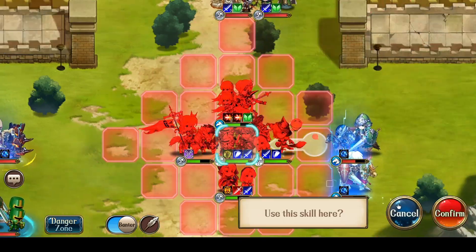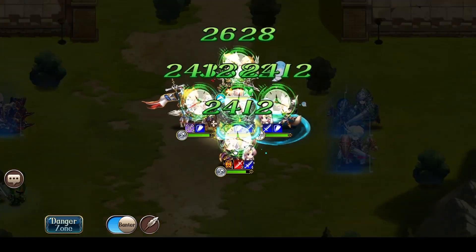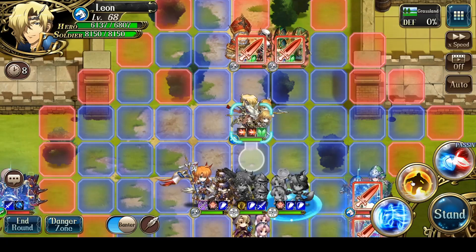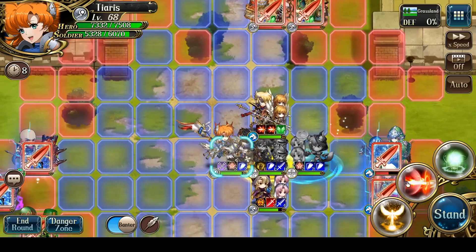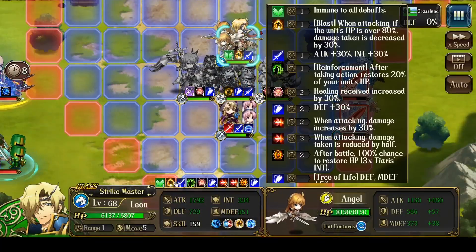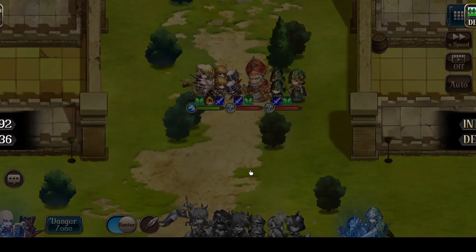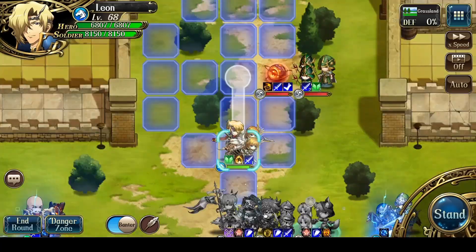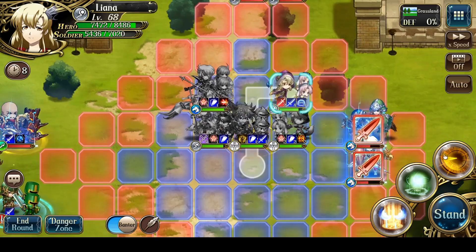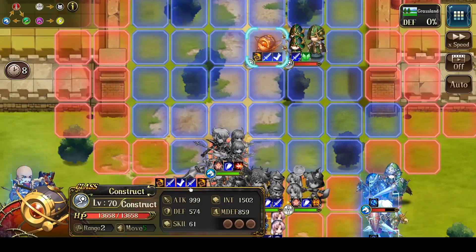I'm going to rewind with Sophia, so that way Leon can get Attack Blessing once more — or Miracle, if the case may be. I think I prefer Attack Blessing here. Oh wait, he still actually has Chivalry — that was my mistake. So I wasted that Attack Blessing a bit, but not a big deal. I'm going to act again with Leon and kill off the Construct.